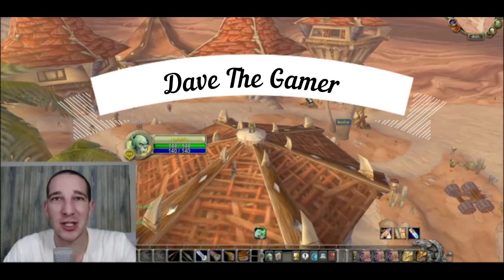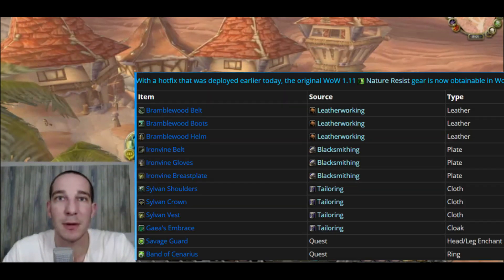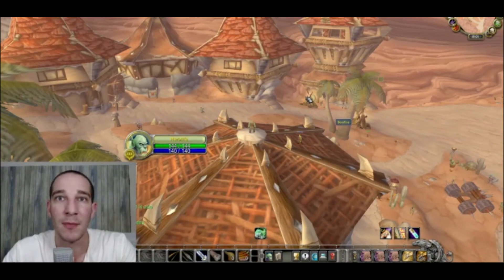Welcome back everybody, Dave the Gamer here. Just want to make a quick vid letting you know — if you haven't already seen — they released the nature resist gear that was supposed to come out in phase six. It is out now, which means there are going to be a couple of gold farms that you really want to hit hard.